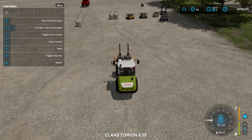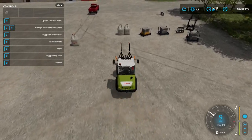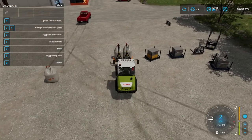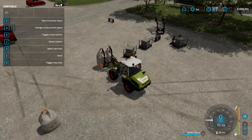Go up to your big bags, and I believe you just press Q — like if you were attaching a tool. There it is, Q.